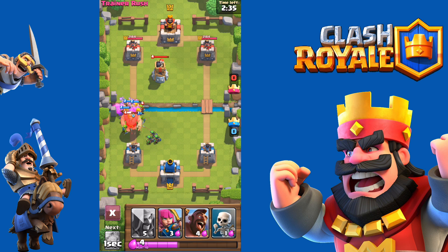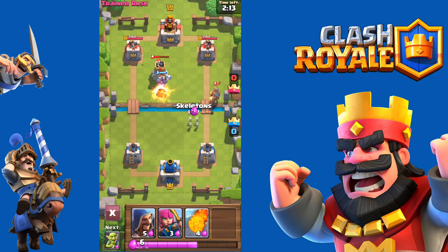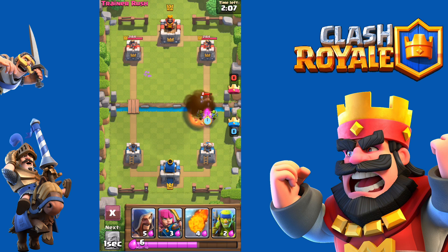As you can see it's quite simple. The objective of the game is to destroy the enemy towers. If you destroy the main one furthest back, that means you get a perfect victory and you gain 3 stars. Basically the game ends if you destroy the tower furthest back.